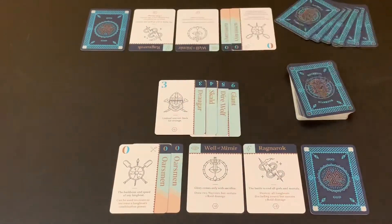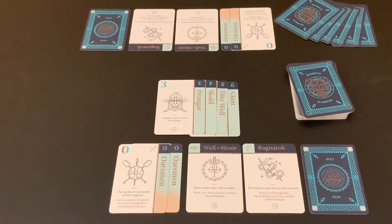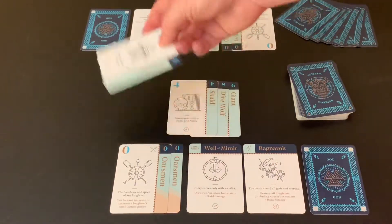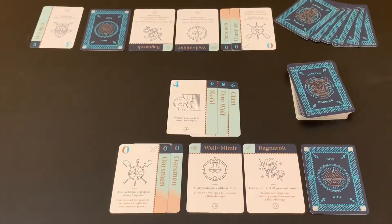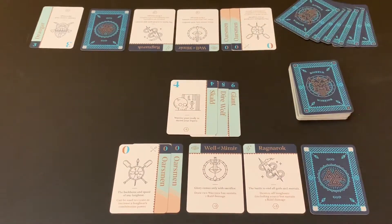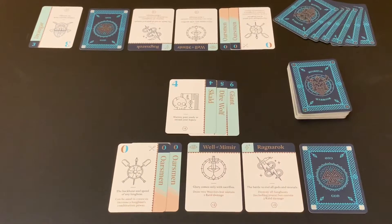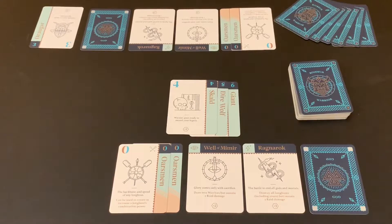Once I've built a longboat of four warriors, in order to attack, my longboat has to be at capacity — four warriors. Right now, I could choose to attack my opponent since they have no longboat of their own. Since they have no defense, I simply choose a warrior and send it across as raid damage, kept in a separate pile by my opponent. Whoever takes the least raid damage when the game is over is declared the winner. Your turn is: draw phase, building phase, then attack phase — attack is always last.